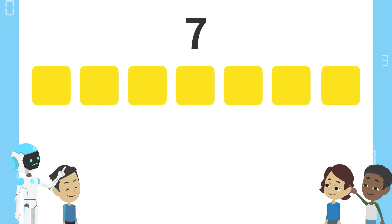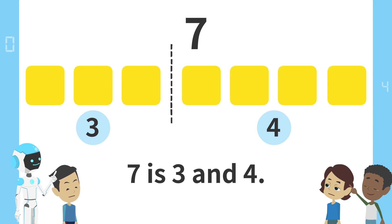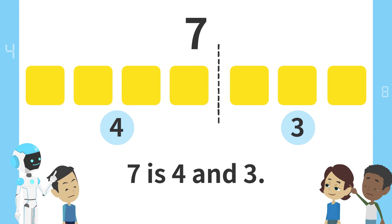Next, here. 3 blocks on the left and 4 blocks on the right. 7 is 3 and 4. Next, here. 4 blocks on the left and 3 blocks on the right. 7 is 4 and 3.